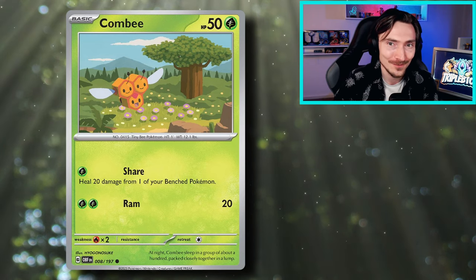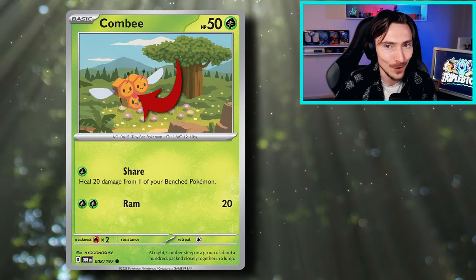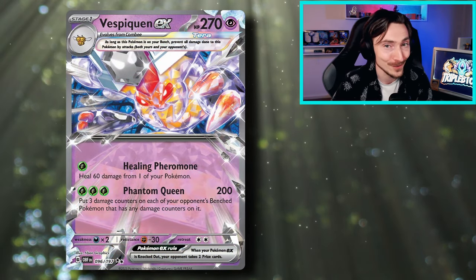Hey guys, Triple P here, and today we're diving into the world of Triple P's. We've got a new Combi coming out of Obsidian Flames, and with that little red smudge in the center, we can tell it's about ready to evolve into a Vespiquin. We got a solid Vespiquin EX out of Obsidian Flames as well.